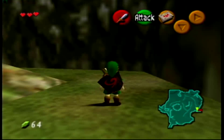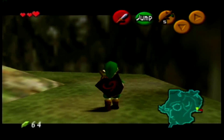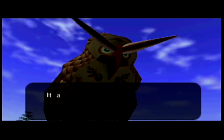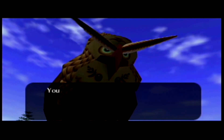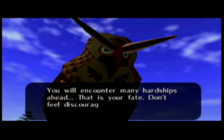The glitch basically requires you to use a bottle with something in it — you don't lose it but you can't hold it. That takes away from a fairy spot that you get. Since I do three hearts and go for no game overs, I like to have all three bottles for the fairies.